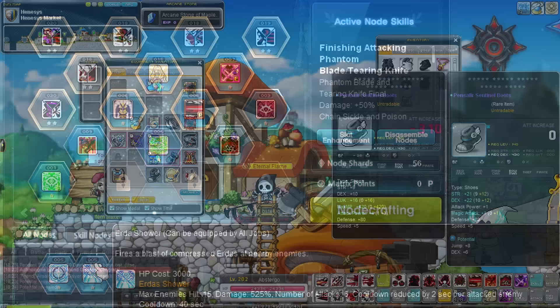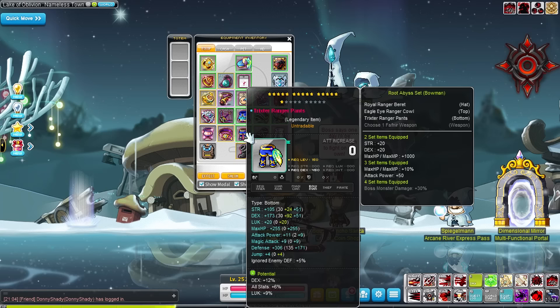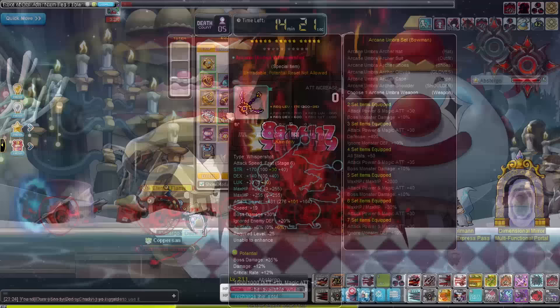Gear is a bit more complex. You generally go from Pensalir or any other low-level set like the Necromancer set or even the Emperor set, then to Fafnir, then to Absolab, and then to Arcane. But if we're just focused on getting to level 250, I would focus on getting the Absolab set first and then worry about Arcane gear later.